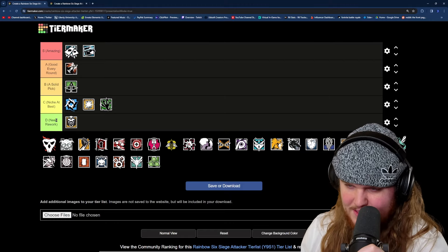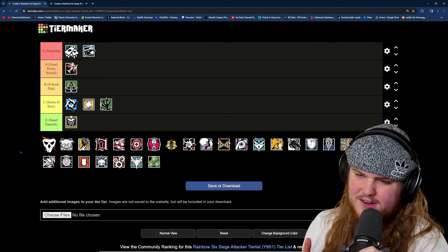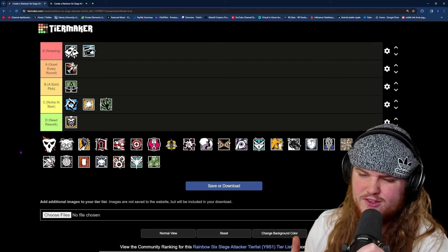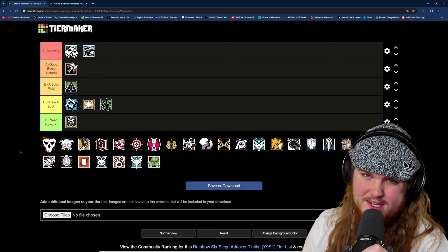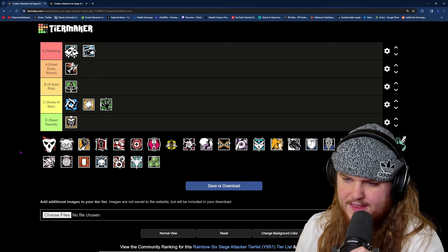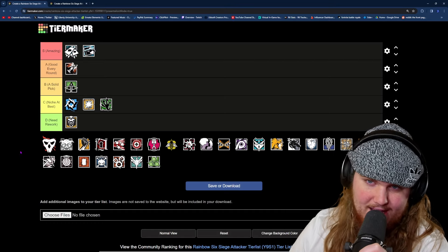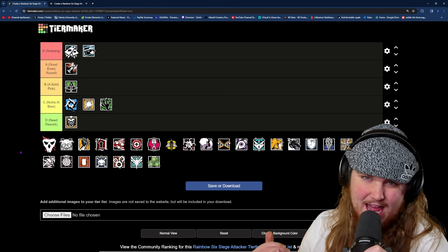After Buck, we have our first B tier operator, Capitao. I used to think Capitao was better than he is, but after climbing the ranks more I realized he isn't nearly as useful as I originally thought — though he's still a very useful operator. His weapons are extremely strong; he has access to the Gon Six and secondary hard breach charges, which is pretty big secondary utility. His fire bolts and smoke bolts can be really useful for a site execute. However, he's not useful on every bomb site, which is why he's not going into A or S tier.